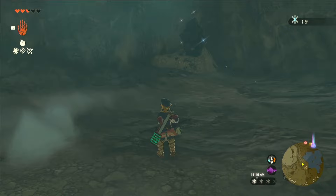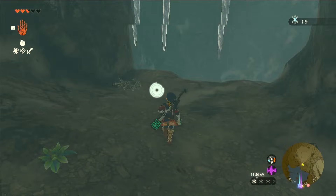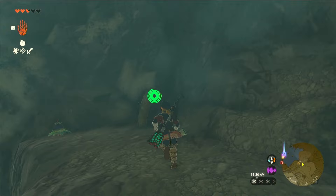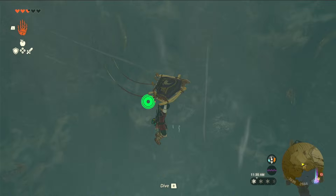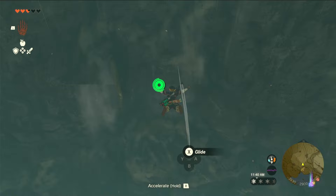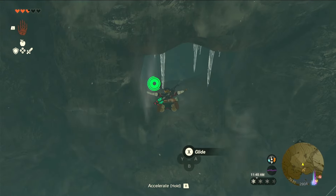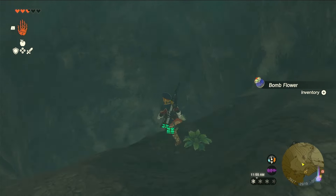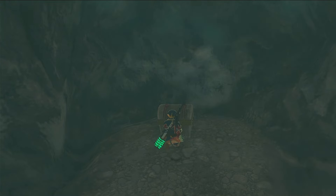There is actually a chest as well — in my game it's a feathered edge. They might change it or rotate it to something else depending on when you play. I'm gathering the other things around before going to get that feathered edge, which is basically directly across from where we entered the area with the wind tunnel blowing us upward. Jump down and you'll see the chest with the feathered edge.